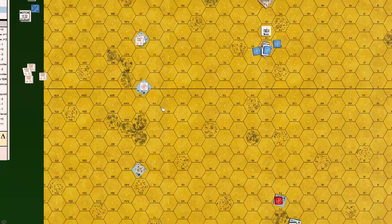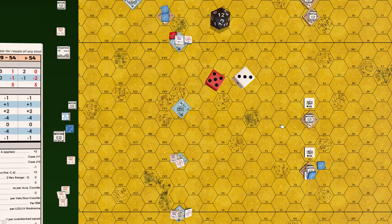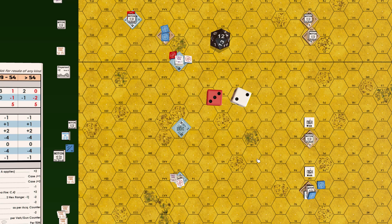The Panzer III H in 28Z0 fires at Stuart from 12 hexes away. To-hit: 9, plus 2 moving target, plus 1 buttoned up, plus 2 turret rotation two angles, minus 1 German armored leader: 9 plus 6. Roll: 5 plus 6 = 11 — target not hit, Panzer loses rate of fire.